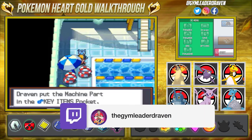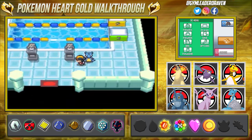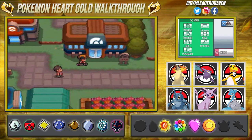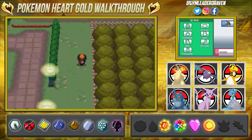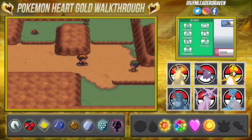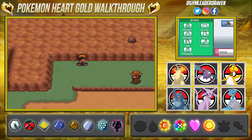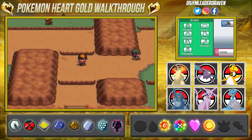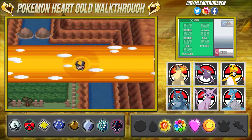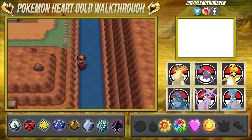There it is guys — we have found the machine part for the generator! All that's left to do is go straight back to the Power Plant. I think you can fly there, but actually no — you have to go to the Pokemon Center first, which we didn't do. So we're going straight back, battling everyone we need to, using Cut for that extra item, and hopefully we don't get attacked by a wild Pokemon.